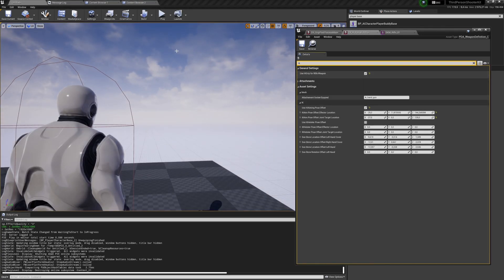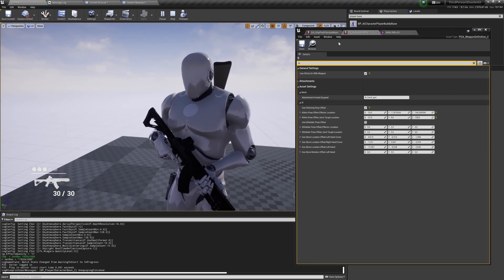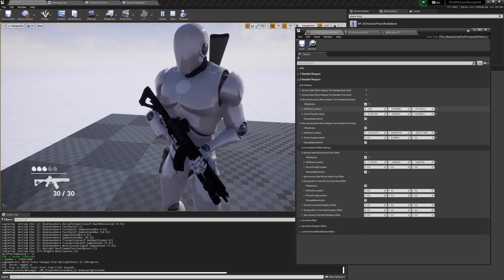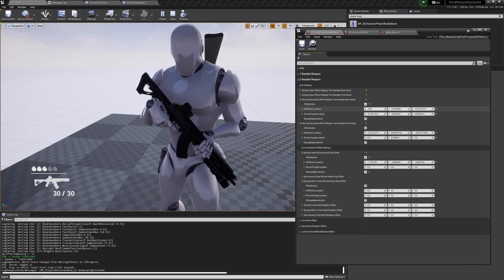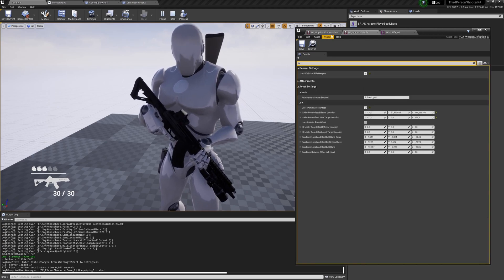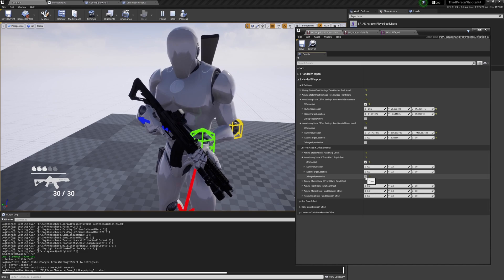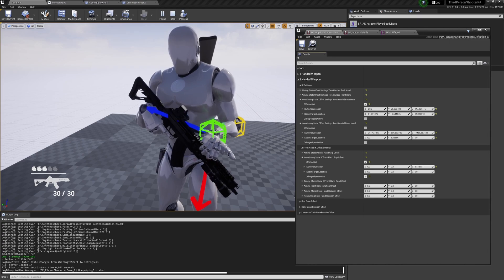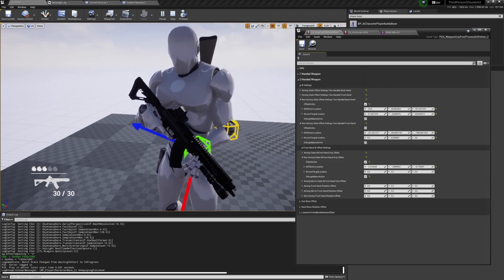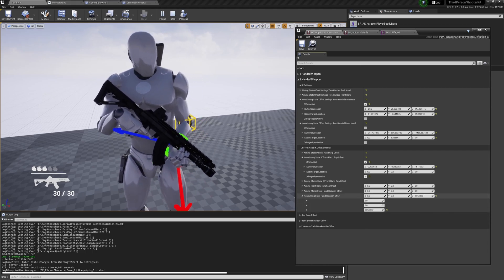Let me re-enable that. For the non-aiming state — similar to pistol — we have separate settings. Let's close aiming and open non-aiming: backhand, you can adjust how it holds. For fronthand it doesn't work here because we enabled the weapon grip, but you can enable offset and adjust the front hand for your character — useful if your character has bigger hands, for example.